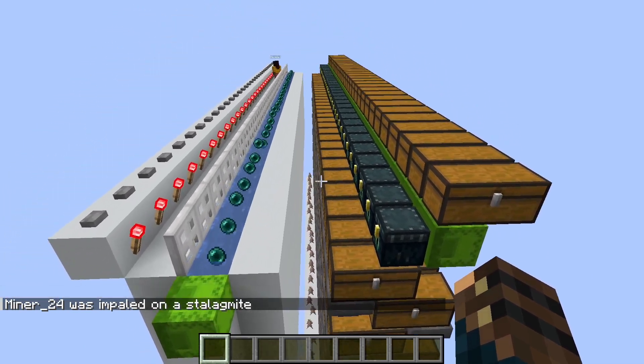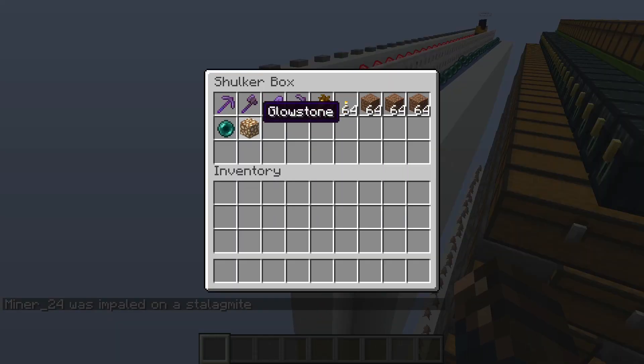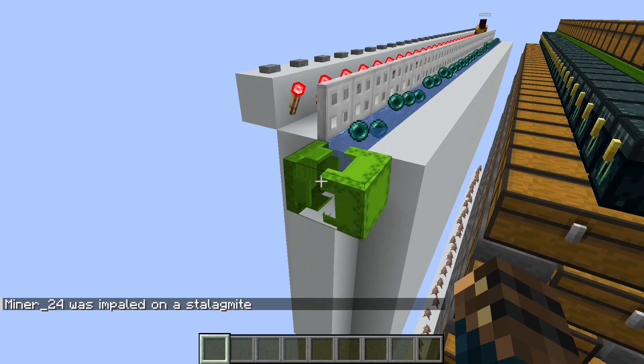The key difference here is the content of the toolbox the bots get. There is an additional glowstone that they use to charge the respawn anchor on the nether side.